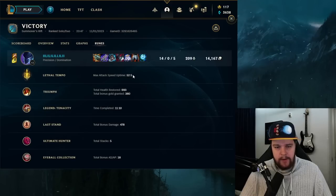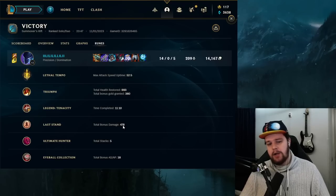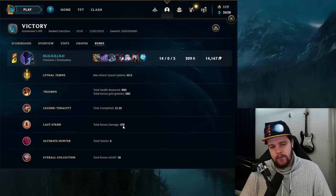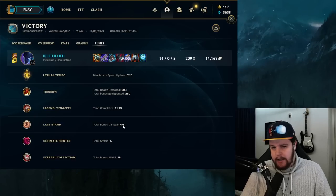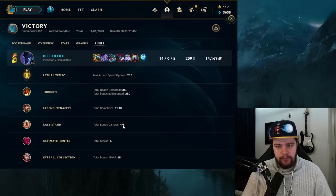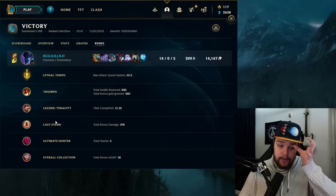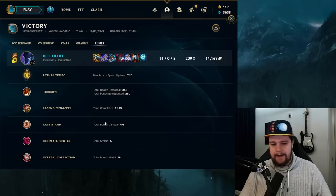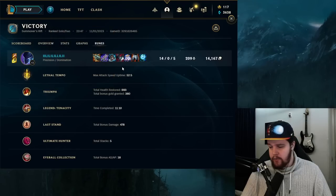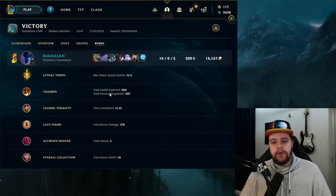For the runes, Lethal Tempo had pretty good uptime. Last Stand did 500 damage — it's relevant in closer fights because it kicks in when you're low HP. Compared to Coup de Grace, which does more damage to targets on lower HP, Last Stand means more in closer fights where you need the assist. For Ultimate Hunter, the CDR stacks with the early CDR from your boots, and then the Ultimate Hunter CDR also stacks with the Black Cleaver, giving you a very solid ult cooldown without overdoing it with the ability haste.